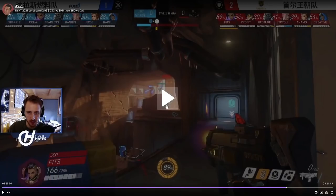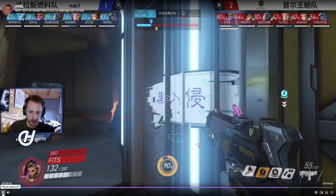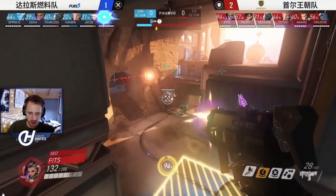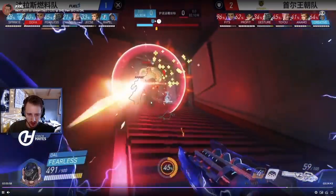Because of that pick onto Prophet, Soul have to give up so much space, which is really bad. As I've said, this composition relies on having position — when they lose one player, Soul had to concede that space. Hanbin is set up in a nice position and they're starting to take ground. Dallas are faster to farm nano, which is one of the key engage cooldowns.